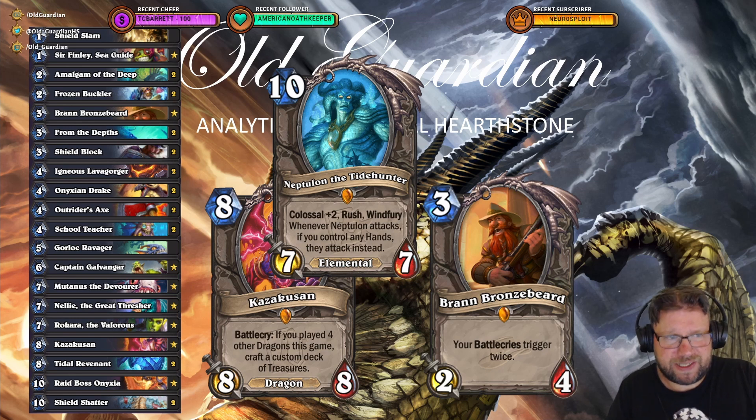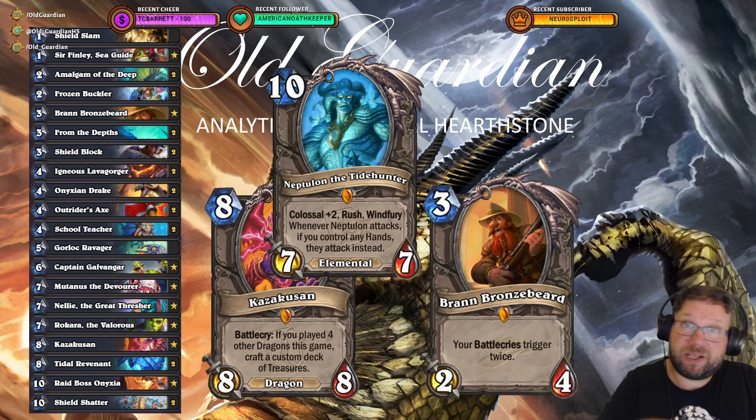But if I could get rid of Kazakusan, I could also get rid of Amalgam of the Deep, and I don't really love Amalgam of the Deep. On the other hand, Amalgam of the Deep performs better in those Control Warrior decks that run Bran. So giving me more reasons to run Bran, maybe Amalgam of the Deep isn't that bad after all.